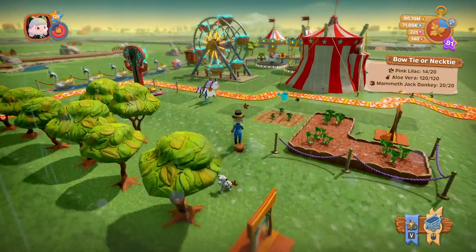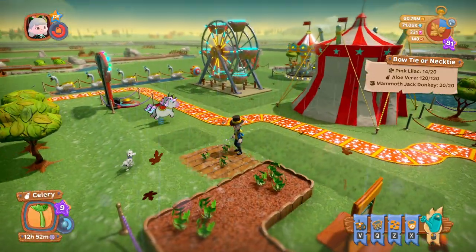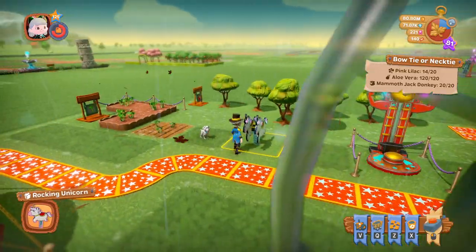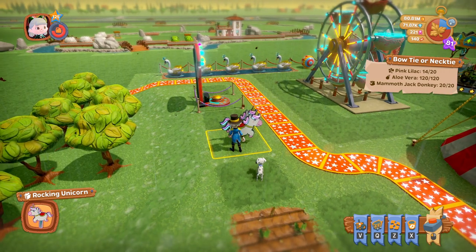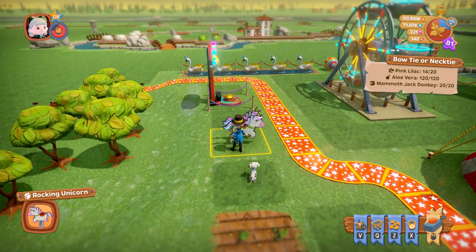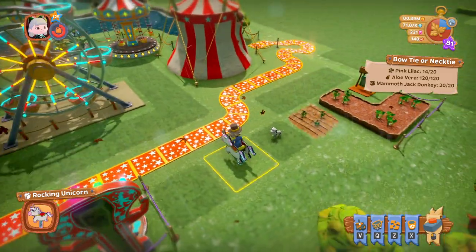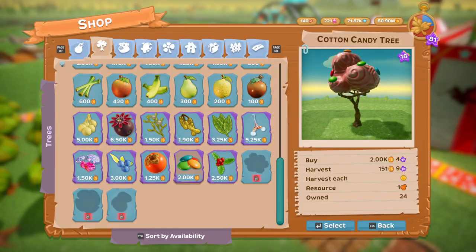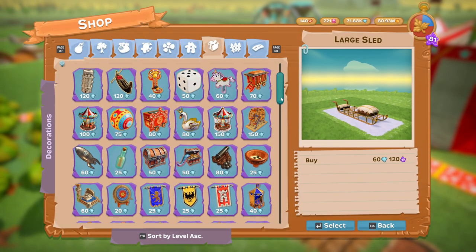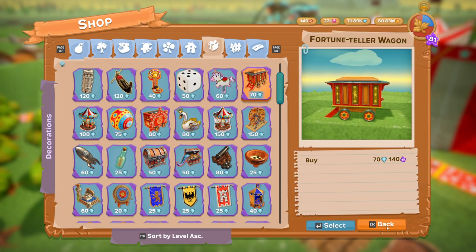Let's go on to all the decorations - bear with me, there are a lot. We'll start with the rocking unicorn. If you look in the bottom right-hand corner of my screen you'll see a little button - press the button and you can get on it and have a ride. The rocking unicorn is a decoration and it is 60 diamonds.